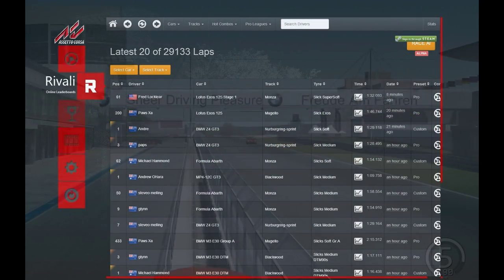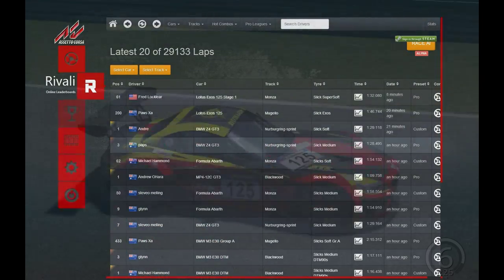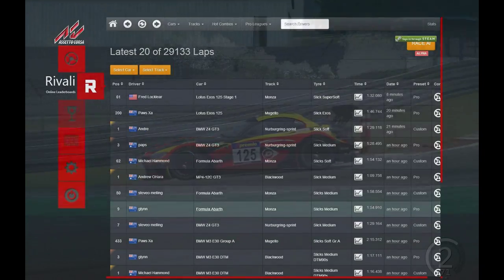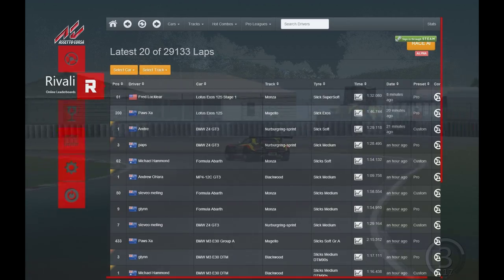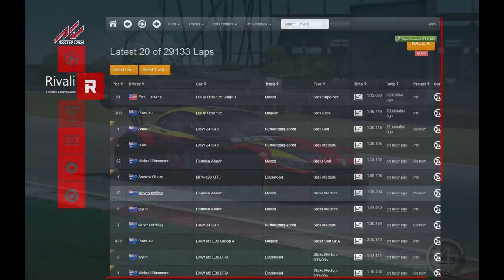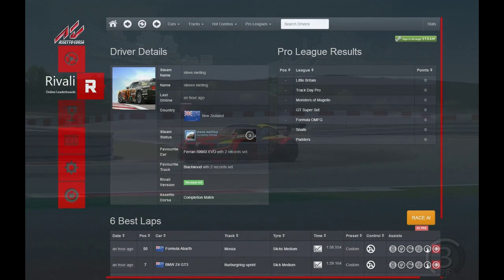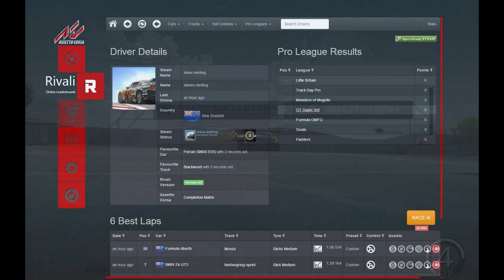Basically you can compare times on different car and track combos between other guys in the world, which is real time, which is pretty cool. It's pretty easy to just join off one of these guys and have a look at their user page. I think they're still having trouble with the Steam login at the moment, so we're not seeing our Steam friends, which apparently we're going to be able to see over this side here.